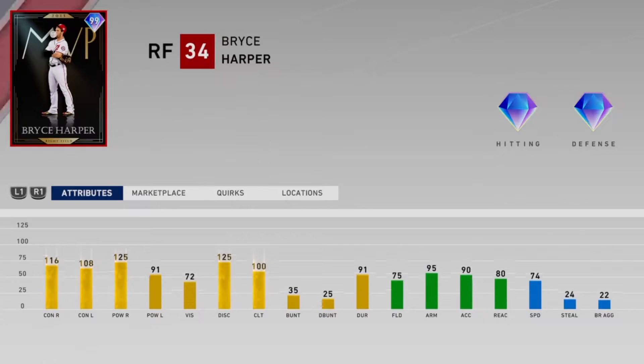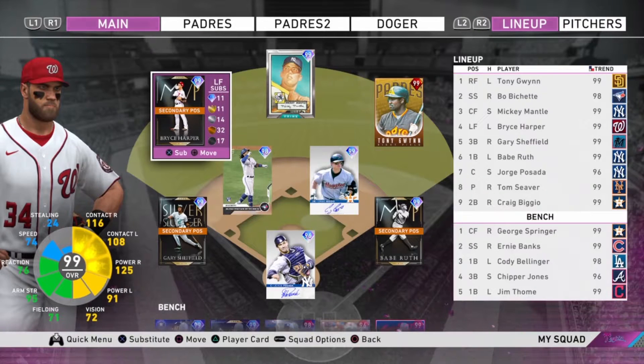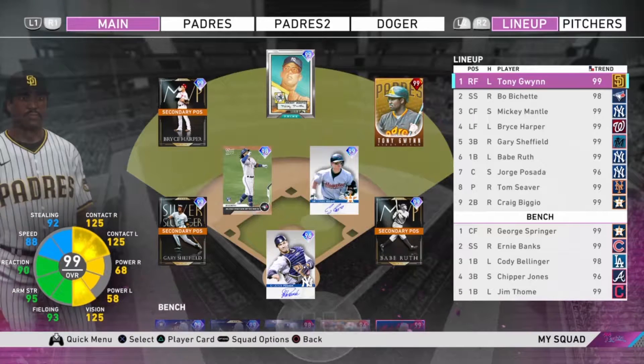We also have big daddy Bryce Harper MVP card — bubble gum chewing Bryce Harper. He's got 116 contact versus right, 108 contact versus left, 125 power versus right, 91 power versus left, decent fielding, and a 95 arm. He has a cannon — not like everybody on the team has a gun.